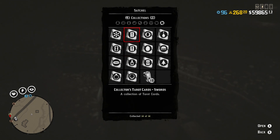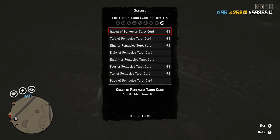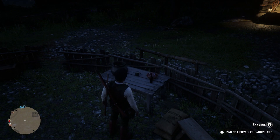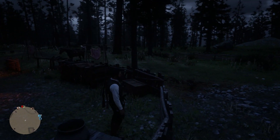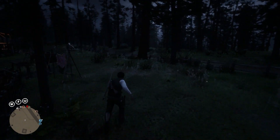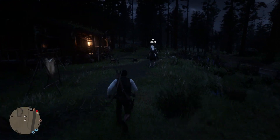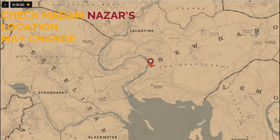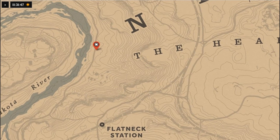You're gonna collect ten of these and then find Madame Nazar, which I'm gonna show you after I show you that I have enough space to keep picking them up. I had three Two of Pentacles, so I can do this seven times before I have to go see Madame Nazar. I'm gonna show you where she's at today — as you can see here, Madame Nazar is going to be in New Hanover.